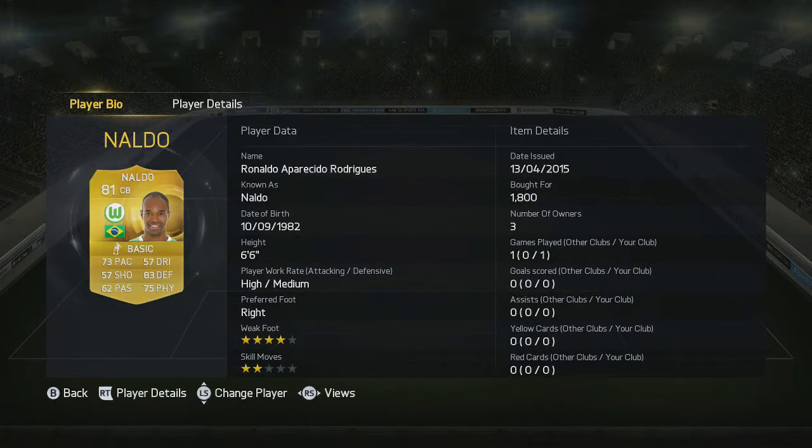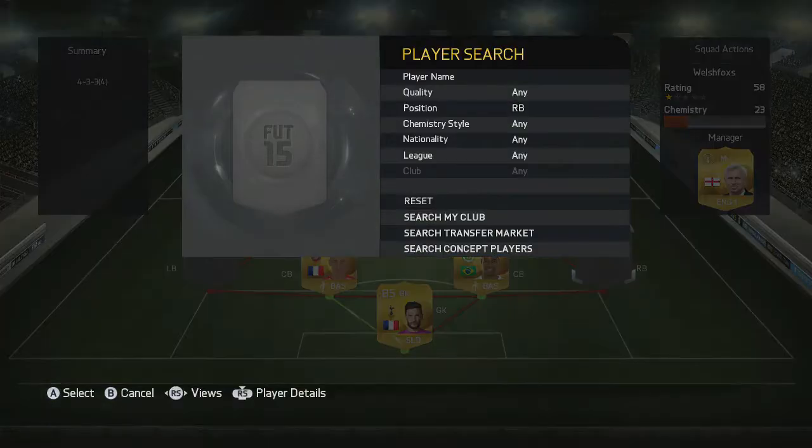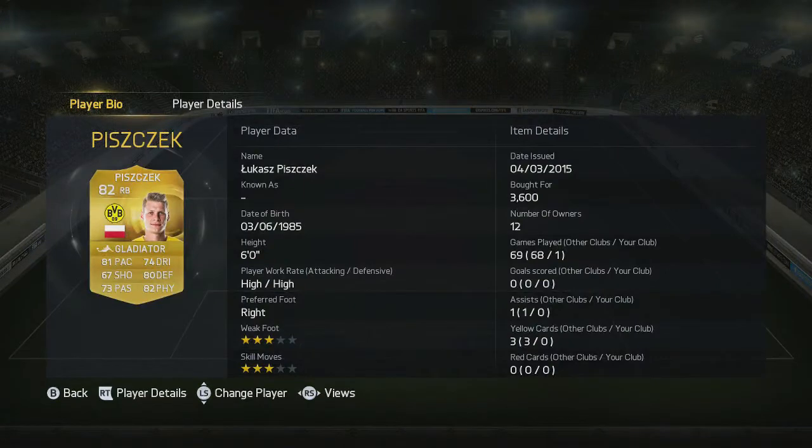Next up, Naldo. He's got high-medium work rates. This is FIFA 15, and FIFA 15 is different. He's similar to Koscielny — 73 pace, 83 defending and 75 physical, so he's really, really good. And he's 6 foot 6. You cannot possibly attempt to do a chip through ball past Naldo without him clearing it with his head because he's 6 foot 6. Right back with Luka Piszczek — my favourite right back on the game. 81 pace, 80 defending and 82 physical. Currently he's got high work rates and he's 6 foot tall. He's an absolute beast on this game.